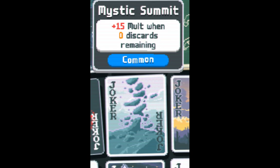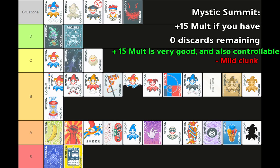Mystic Summit: plus fifteen mult when zero discards remain. It's very good and you can also control it — if you're trying to farm hands, you can keep it off by not going to zero discards. But it is a bit clunky. If you already drew a good hand on the first turn, you have to intentionally burn discards to activate it. And if you burned all your discards but then drew trash, you can't fix it and have to waste hands. The number of mult is very good here — it's definitely up there, somewhere in the B to A range.